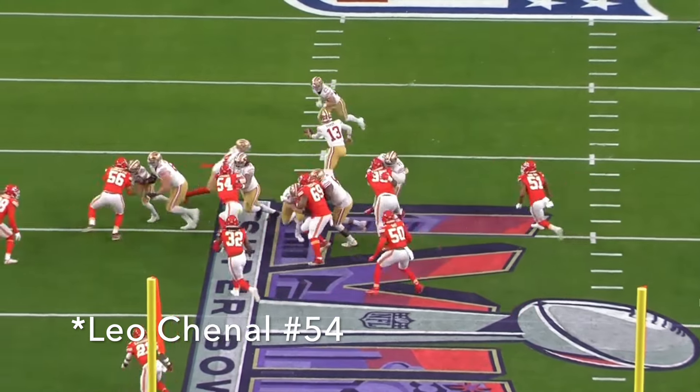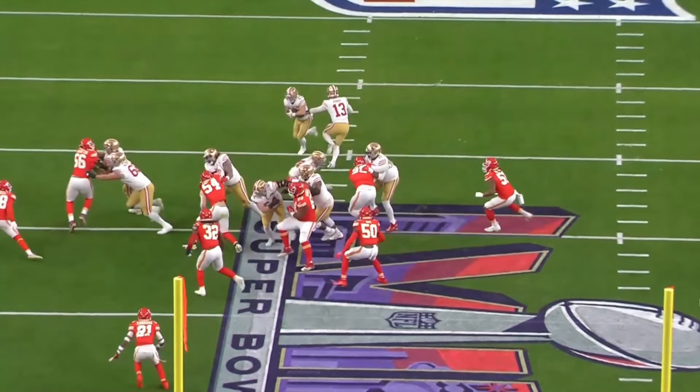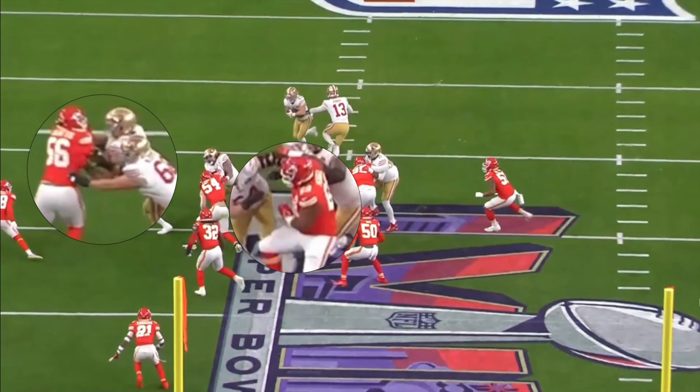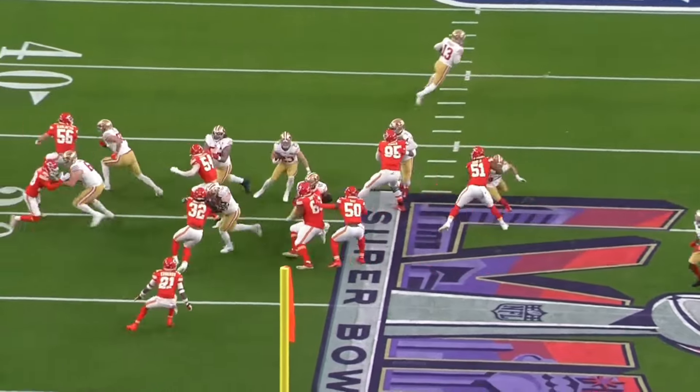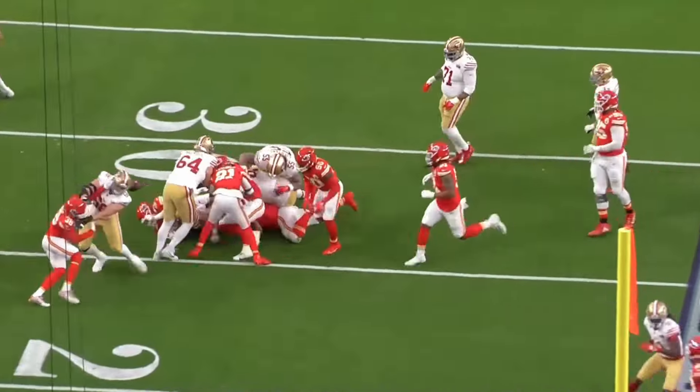Now watch this linebacker — Leo Pennell, number 54. They've got a hat on the hat, five on five. They do get the double team this time, but you have Karloftis cutting off over the tight end, and you have Mike Pennell again at that deep tackle getting an arm in there and forcing out the ball. He didn't get the credit for it, but I think he should have.